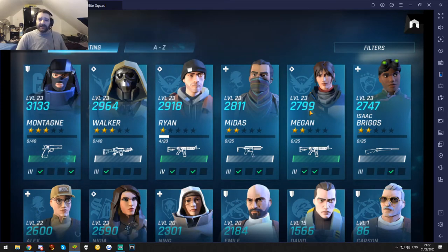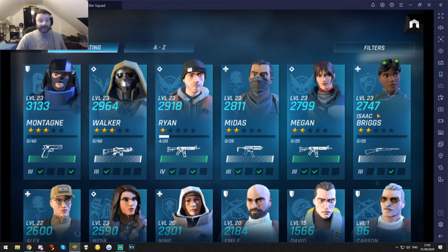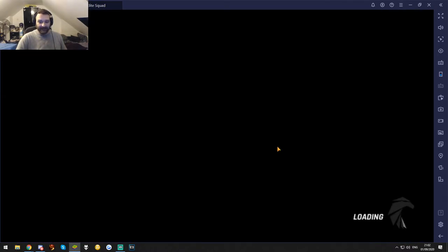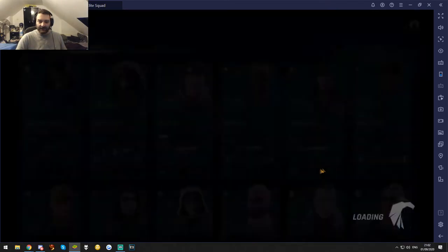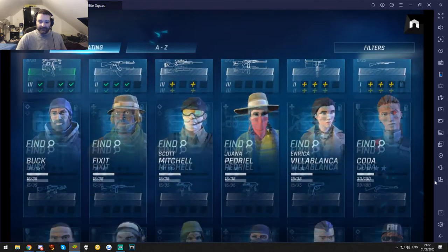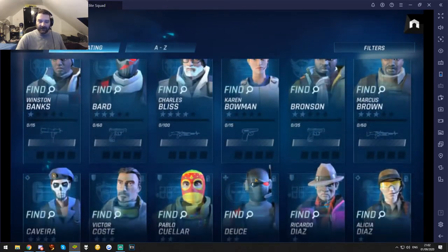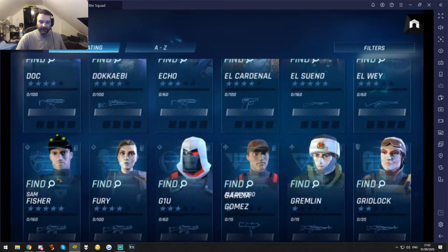These are characters from things like Rainbow Six Siege, The Division 1, Division 2, and yes, that is Isaiah Briggs from Splinter Cell. And yes, Sam Fisher is also in the game — and of course, because he's the pinnacle hero character, he's the hardest one to actually unlock. But there he is.